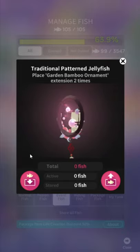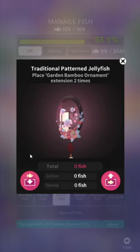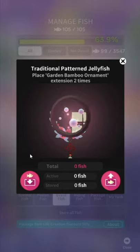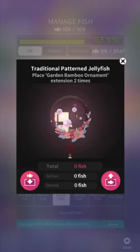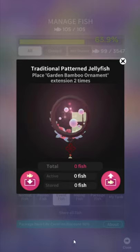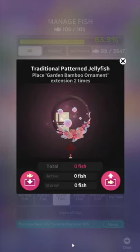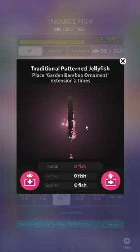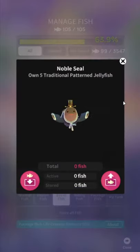Traditional Pattern Jellyfish — that's a beautiful jellyfish but the name is like... call it a New Year's wreath jellyfish or something. Place bamboo garden ornament two times — when it says two times, you have to get one from the expand quest and then buy another one in the expand menu. The jellyfish are always the best designs — change my view. They're always the best.